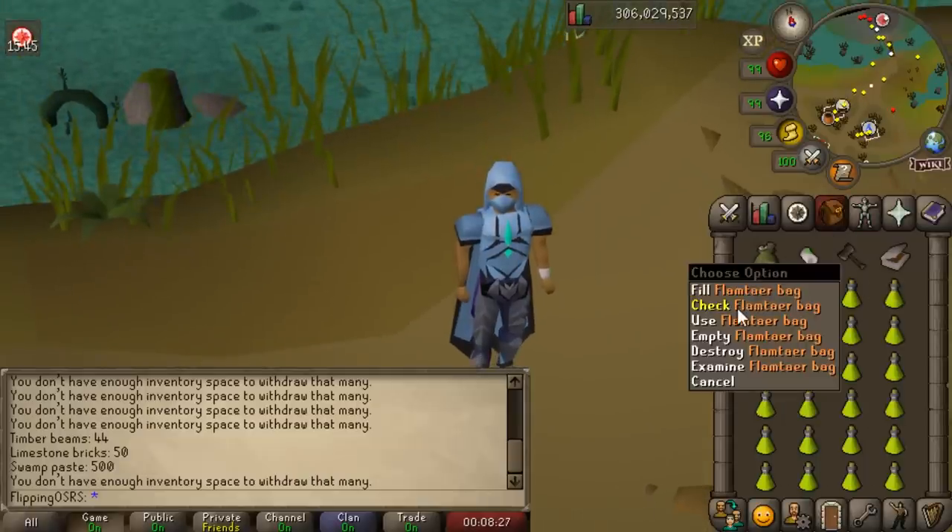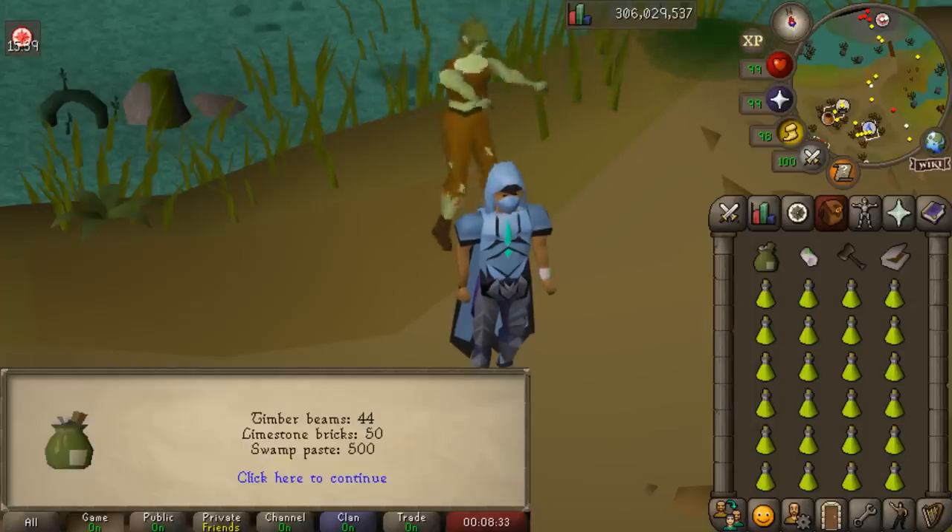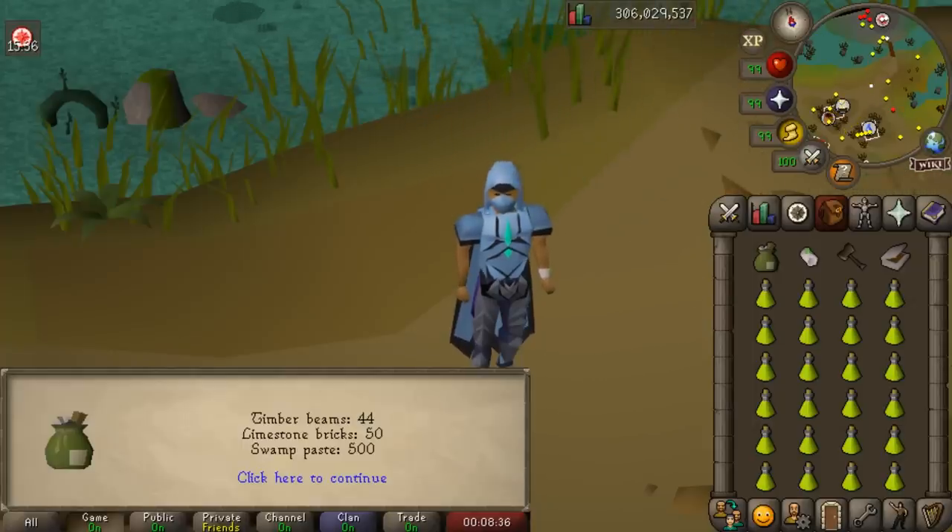Before you start, you want to make sure you fill up your flame tar bag with timber beams, limestone bricks, and swamp paste — all of these are tradable. The setup for the method is a bit time consuming but once you have it all ready, the actual training method is dead simple.